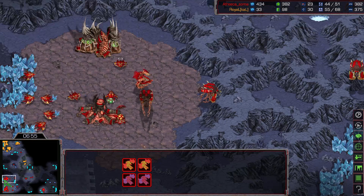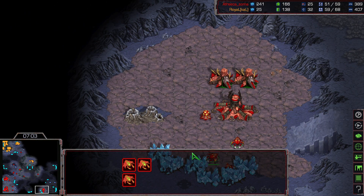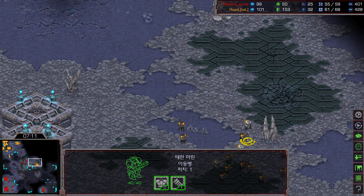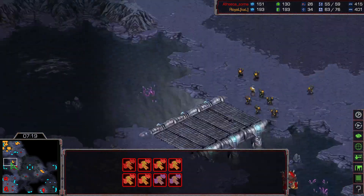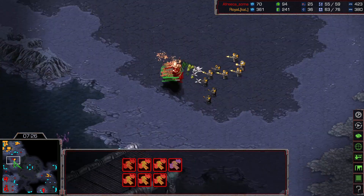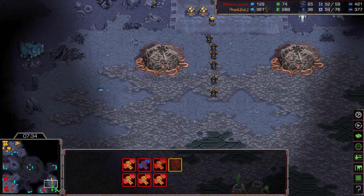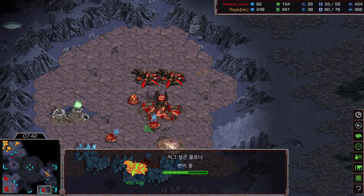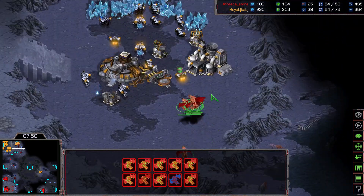Soma right now has only 4 mutalisks. Royal is rotating a couple groups of his marine force — looks like about 11 marines. I think this marine force is kind of distracting attention toward the center line, and with those marines buying time, he can rotate this 11-marine plus 3-medic force to the bottom side and force Soma to put down 3 Sunken Colonies. But Soma doesn't have the third extractor.